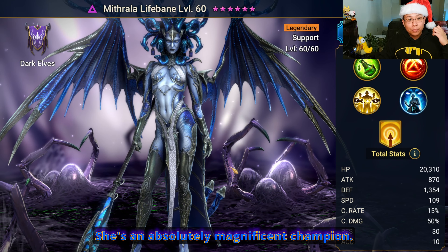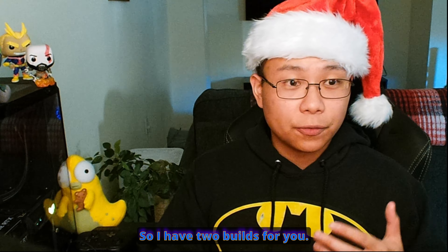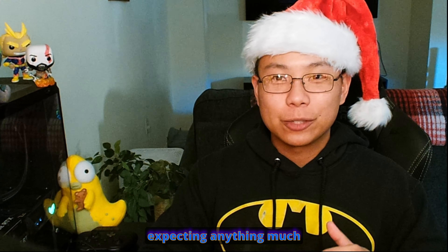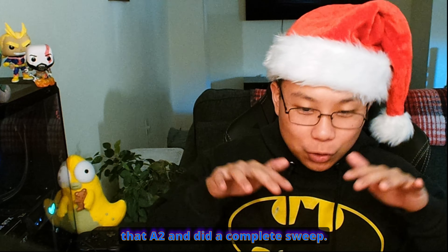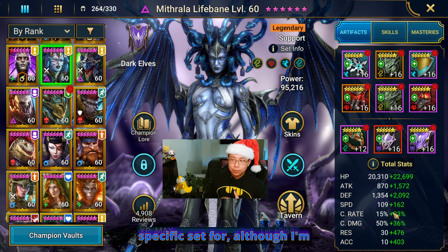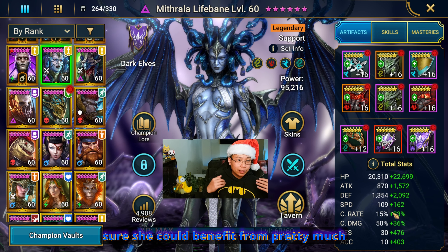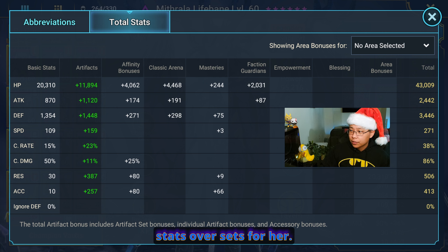She's an absolutely magnificent champion. I have two builds for you: one is gonna be a support general utility champion, and the second build is gonna be a nuke build. I went up against a Mithrala not expecting much from her, but she hit me with that A2 and did a complete sweep — unexpected. Mithrala is the type of champion that I don't really have a specific set for, although she could benefit from pretty much any set. I focus mostly on just stats over sets for her.